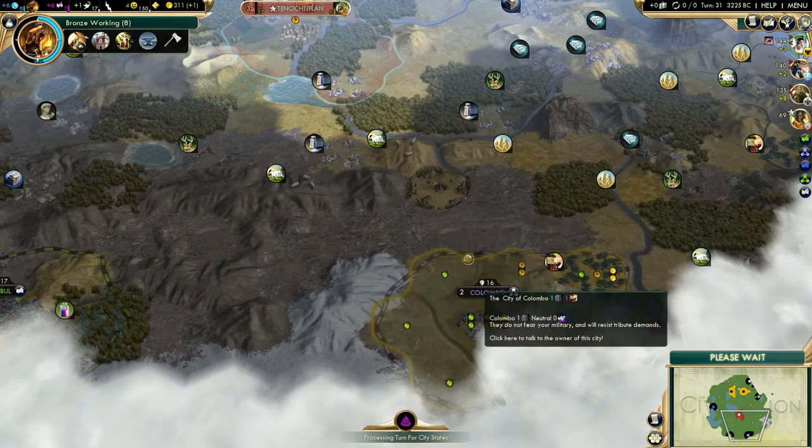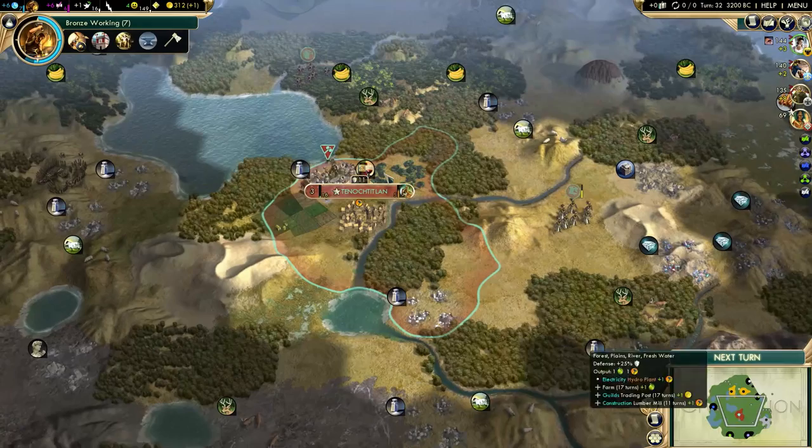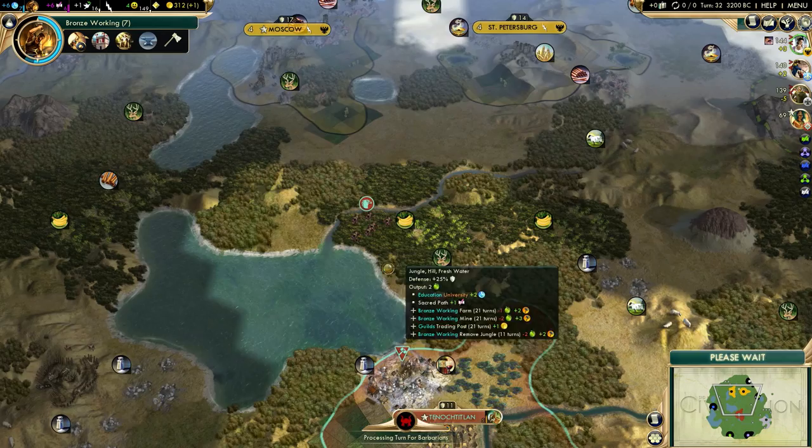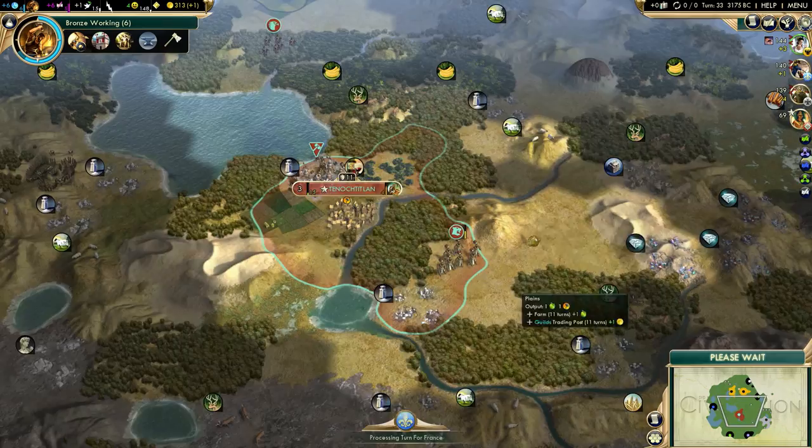It might be worth doing because I might get a city-state quest for these barbarian camps eventually. This barbarian camp is right next to Colombo, and this one is pretty close to Kiev. So I might actually wait for a city-state quest. Russia is sending a settler - I don't want them to settle towards me, so I might chill around here with the scout just to discourage them. Okay, I think they went west, so that's fine.